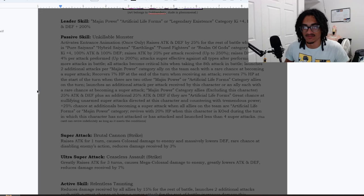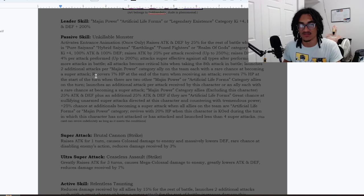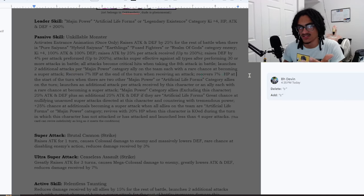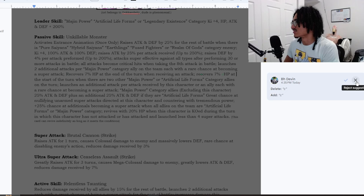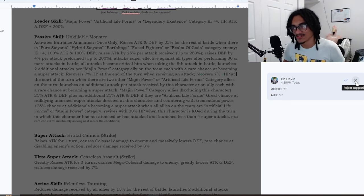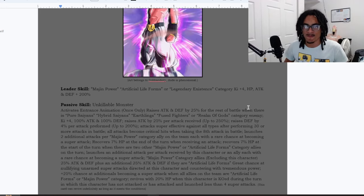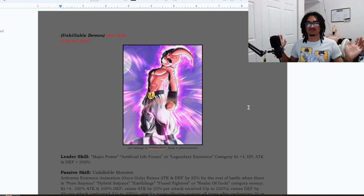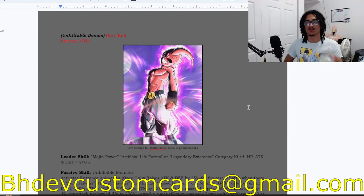I've pretty much put this card into a nutshell. He also recovers HP — 7% right here and an additional 7% right here within the same conditions. W card, Dunn. I appreciate you for sending it in. Guys, remember to send custom cards to bhdfcustomcards at gmail.com so I can get to your card in the future.